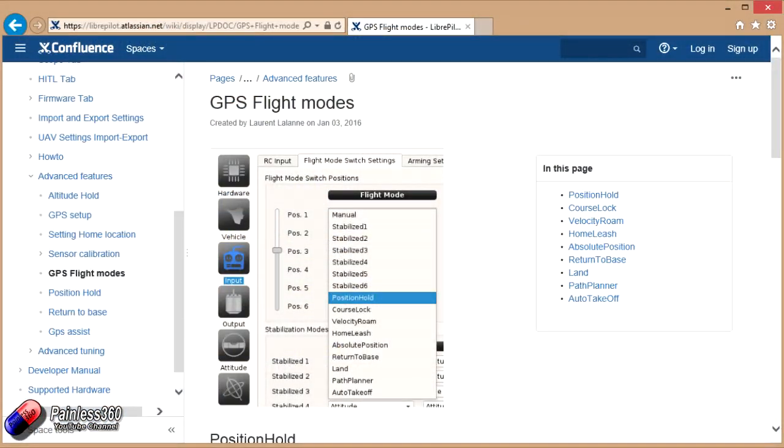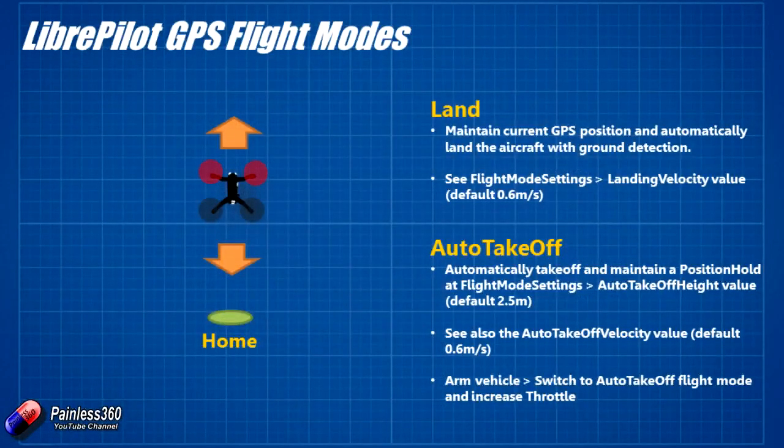The last couple of flight modes are a bit easier. Land mode — which we've just discussed — can be set at the end of GPS Return to Base, or as a separate mode, and it'll gently sink to the ground. You have a landing velocity value that dictates how quickly it sinks; the default is reasonable for most things, but if it's coming down too fast you can reduce the meters per second value. Auto Takeoff is the other way around — it automatically takes off and maintains position hold to a particular takeoff height, defaulting to two and a half meters. You can also set how quickly it goes up and down.